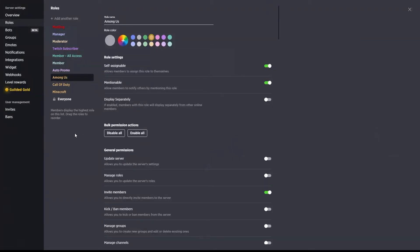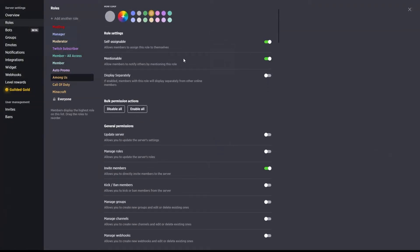To run through the general permissions quickly: self-assignable allows members to assign the role to themselves — make sure these are only for roles you want members assigning, such as the member role and any game groups. Mentionable I typically only leave for your game groups. I would also make your managers and moderators mentionable so that should there be any issues in the community, members can ping them to address the issue.